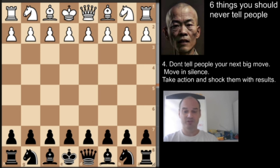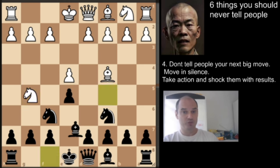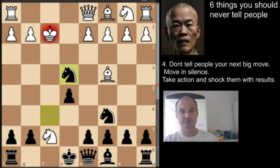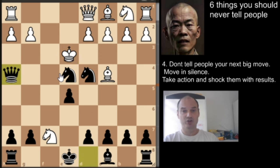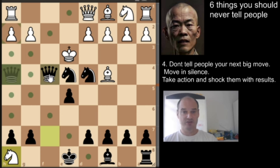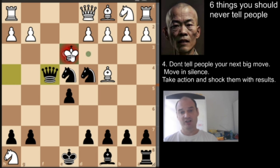Last but not least, the most beautiful variation: king to e2. After the check, white goes to e2. Now we can give check with the knight — if white goes back, we again have the thematic move. He goes up to king to e3, and again we play queen to h4. If white decides to take our rook here, we actually have checkmate in seven moves. The first move is check with the queen on f4, and white is forced to go to d3.